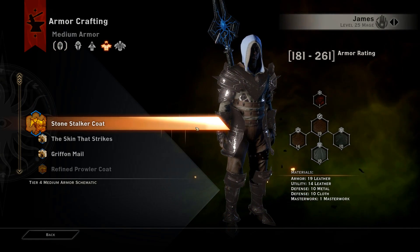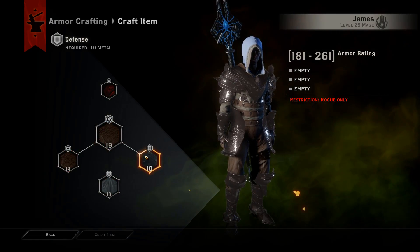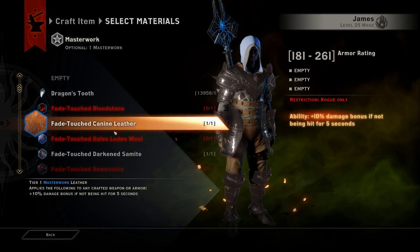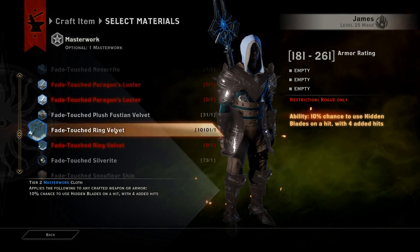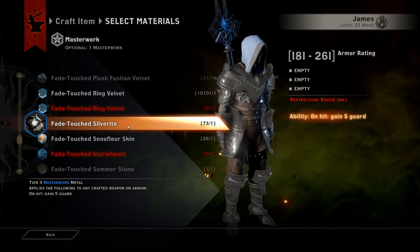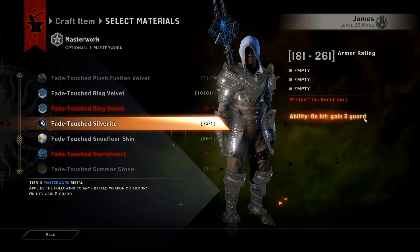Moving on to the actual armor, we have the stone stalker coat, which is a Descent DLC schematic tier 4 — at the top for a good reason, it is insane. We are getting the guard on hit, which is done by the fade touch silverite material, so make sure you've got that to be able to get the on-hit 5 guard.